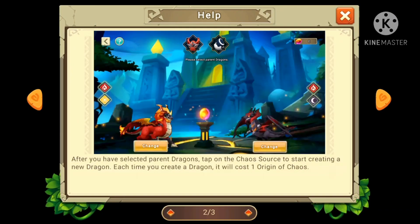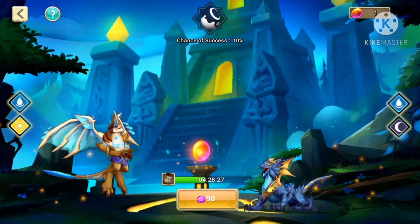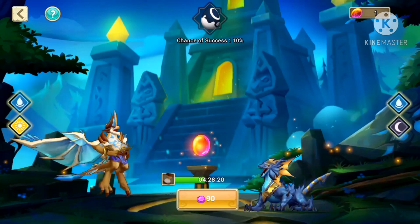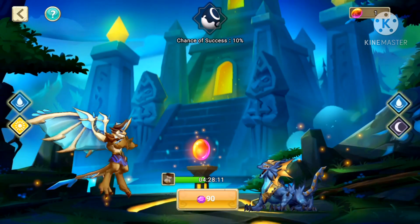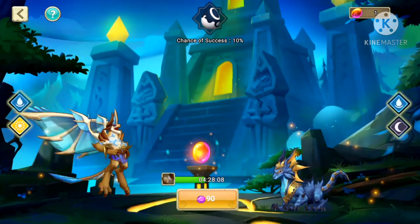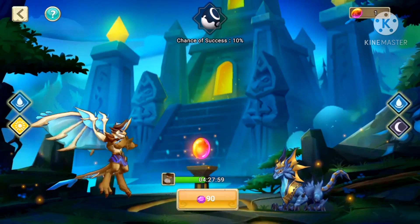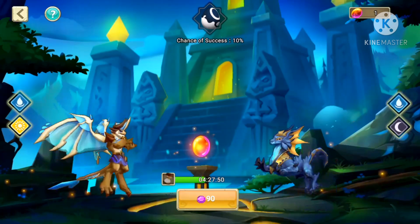The last page: it will take time for a dragon to be created, and there will also be a chance that no dragon gets created. If you are successful, you get the dragon egg; if you fail, you get dragon shards. My timer is at 4 hours 28 minutes right now — before, it was 8 hours for Lucifer. The breeding time is always 8 hours, it will not change. When the 8 hours are done, it will either give you 5 shards or the egg. Look at the top — chance of success: only 10%.